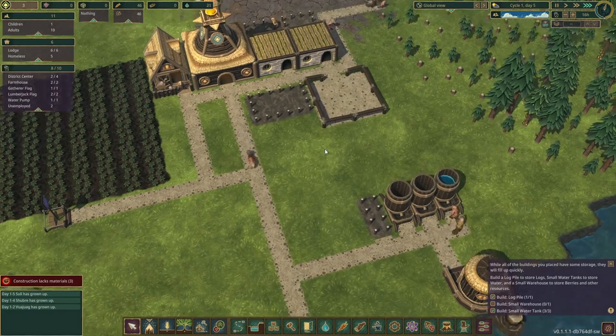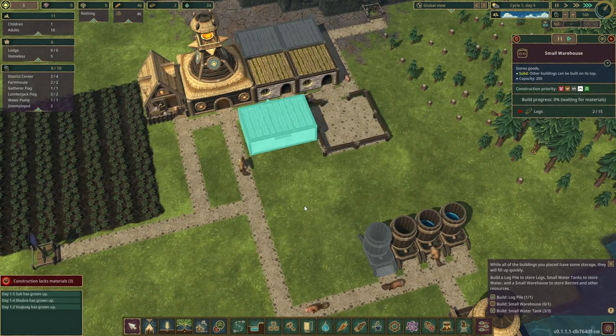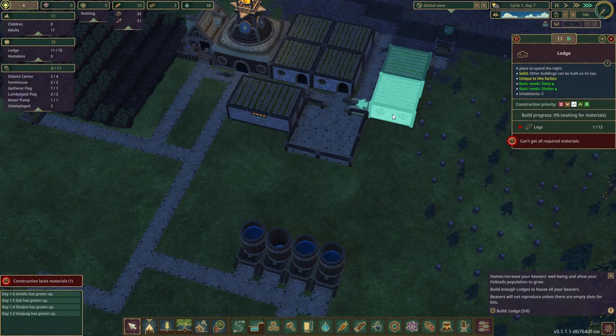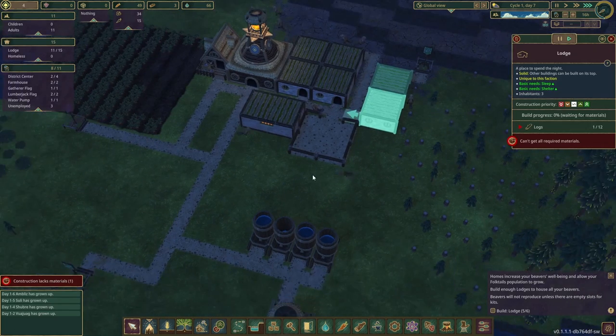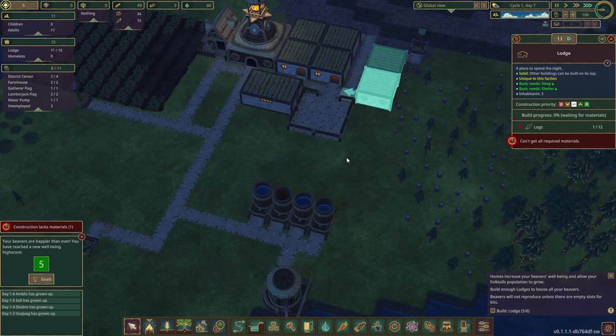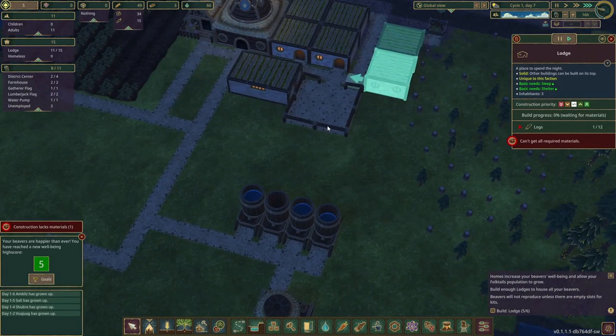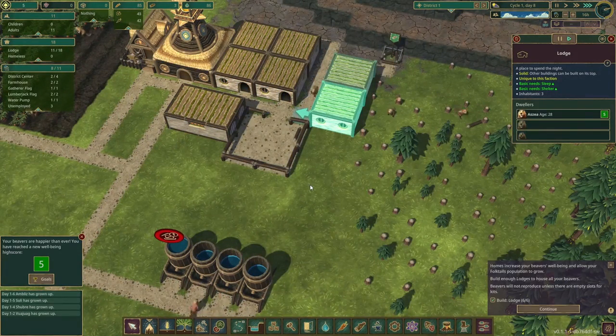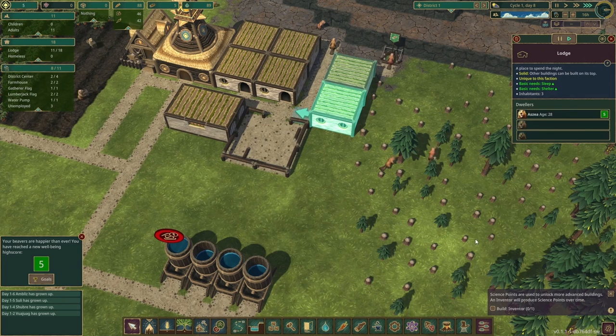All right, we finished the third water tank — they should be working the small warehouse and they are. Slowly has grown up too. We are at day five. One more lodge is complete; we are down to the last one and will finish that tomorrow. All the lodges are complete.